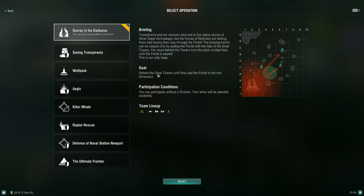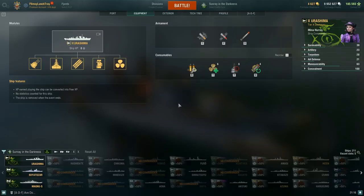The goal is to defend the great towers until they seal the portal to the lost dimension. You can participate without a division as your allies will be selected randomly, since this is the operation of the week.